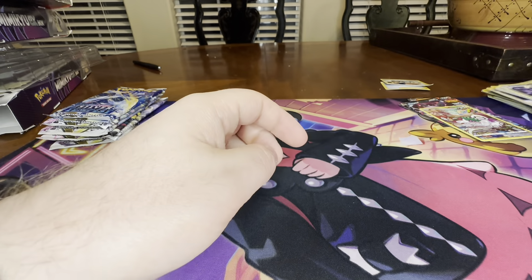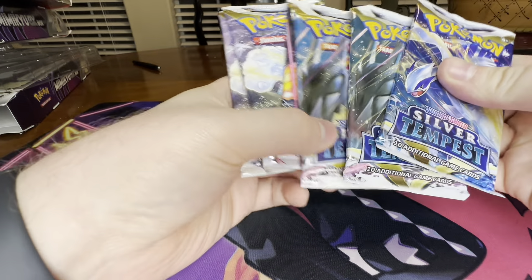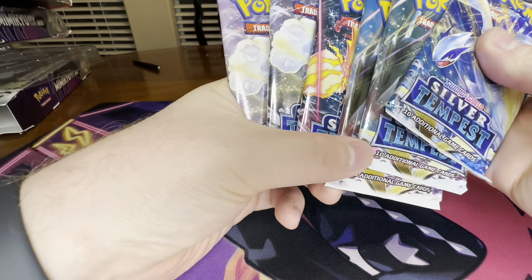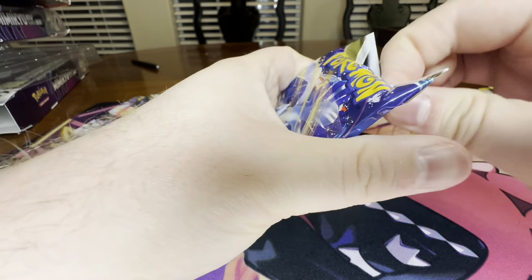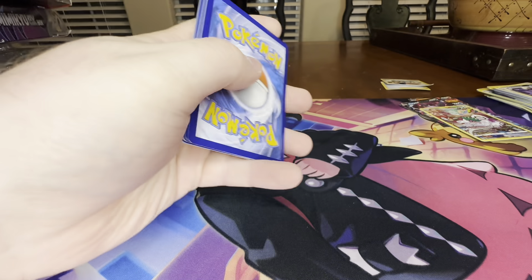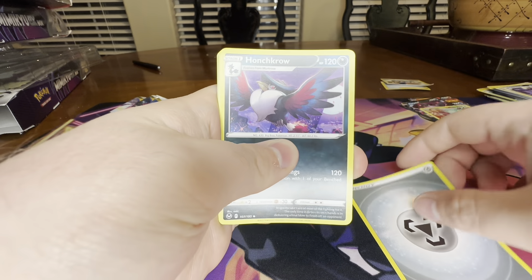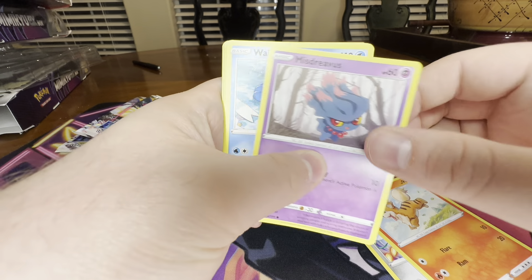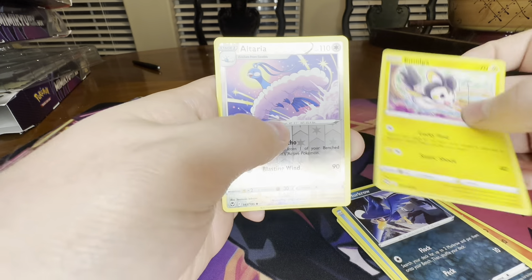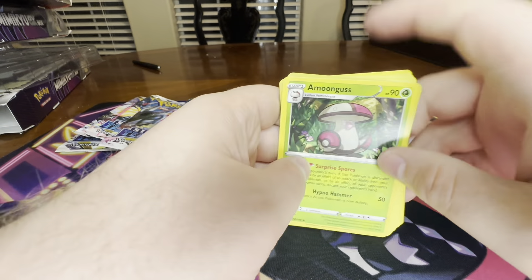Now we have six Silver Tempest packs to close everything out, and it looks like we've got every pack art possible. We'll start with Lugia. We need to get something better than what we've got so far to make this worth it. Steel Energy, Honchkrow, Raichu, Ferrothorn, Ralts, Misdreavus, Wailmer, Murkrow, Emolga, Altaria, and Amoonguss — a non-holo rare. Nothing there.